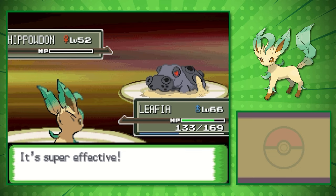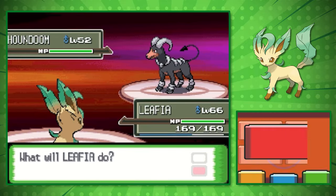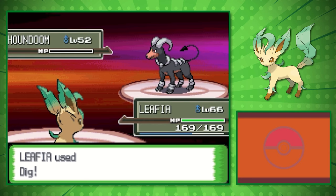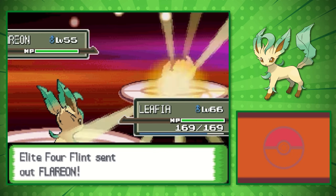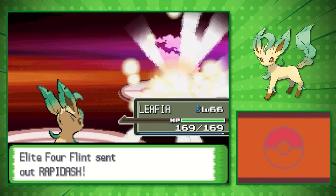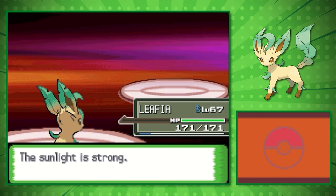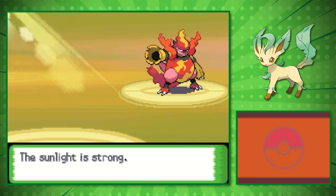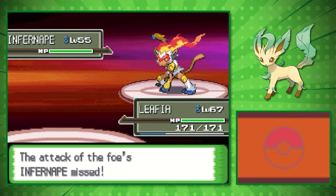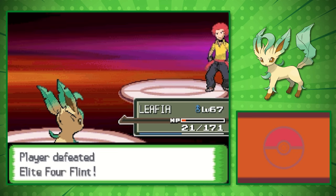We have to go against Flint, the Fire-type specialist. At level 66 we attempt this for the first time. Against Houndoom we go for Dig — if we'd done anything else we'd likely have gotten burned or knocked out. Flareon is out next and we use the same strategy, getting a crit. Rapidash is third — we outspeed it and go underground as it sets up a Sunny Day, but it too goes down. Magmortar goes down with Dig as well. Last is Infernape — it lands a gut-wrenching Flare Blitz, but it's not strong enough to knock us out, and it goes down from its own recoil. I can't believe we won against Flint on our first attempt.